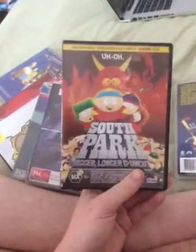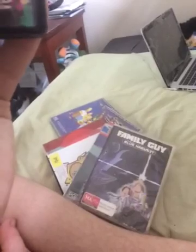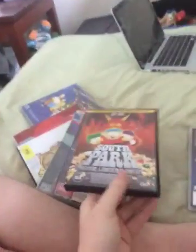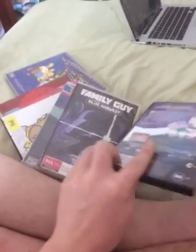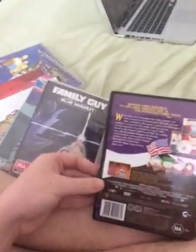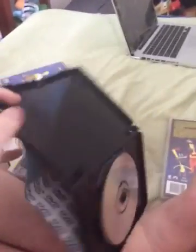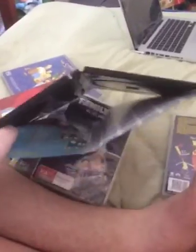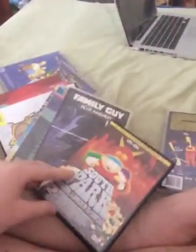Next up is South Park: Bigger, Longer and Uncut from 2000. It's MA, contains high level coarse language and sexual references. I love South Park. Here's the front, spine and the back. Here's the disc. There's something weird — there's no disc tray, it's been taken off. Inside shows the scene selection. I know it's a black case.